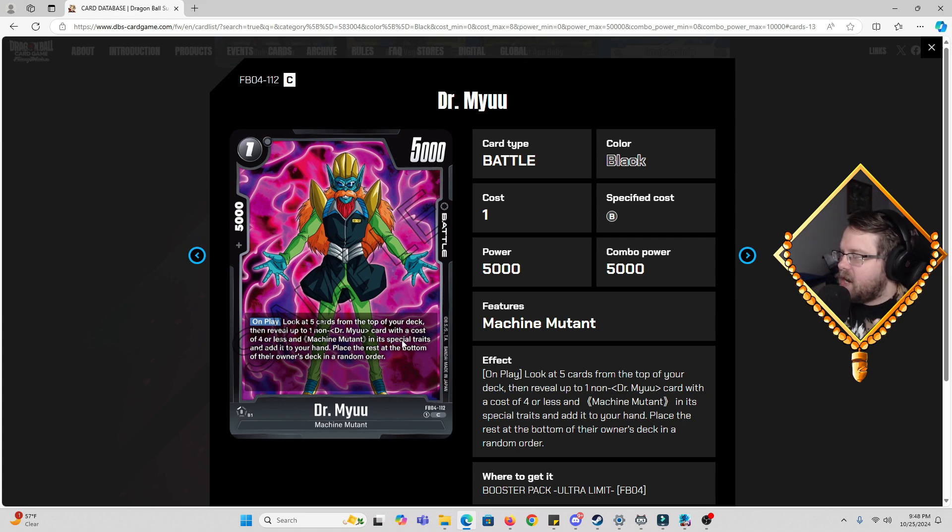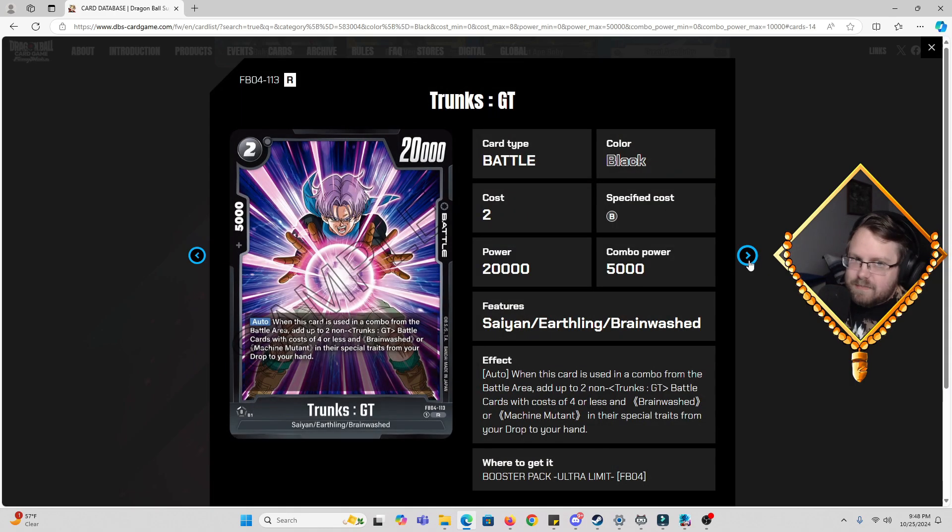Then we have Dr. Myuu, one cost, 5k combo, 5k power. On play: look at five cards from the top of your deck, reveal up to one non-Dr. Myuu card with a cost of four or less and Machine Mutant in its special traits, add it to your hand, place the rest at the bottom in random order. It's a searcher. Then we have Drunk Trunks GT, two cost, 20k power, 5k combo. Auto: when used in a combo from the battle area, add up to two non-Trunks GT battle cards with a cost of four or less and Brainwashed or Machine Mutant from your drop to your hand. Great card.